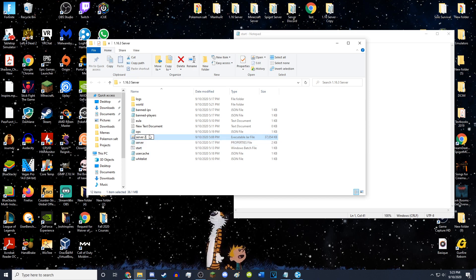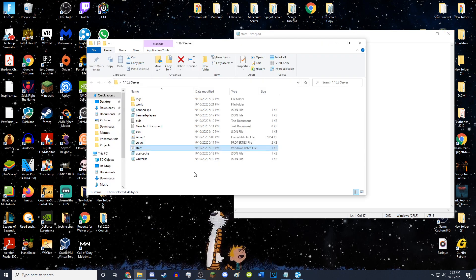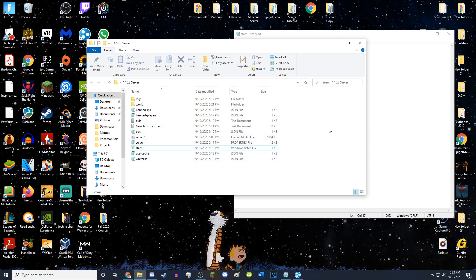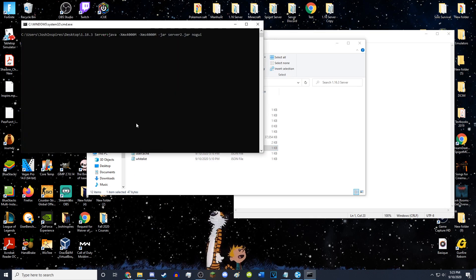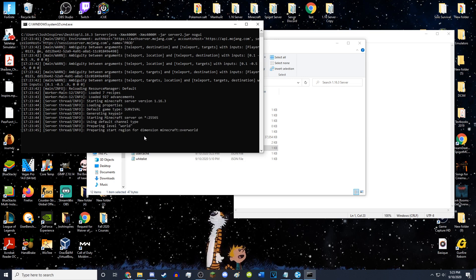For example, let's say this was called 'server2.jar'. If you tried to run the start.bat, it will not open — the command prompt will just open and close instantly. That's because the bat file is trying to open 'server.jar' but the file is called 'server2.jar'. If you go in and change the bat to reference 'server2', save it, and try to open it, it fixes it — the command prompt stays open and loads the server just fine.